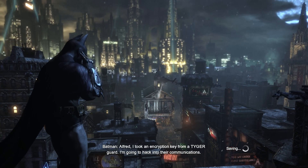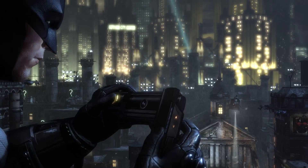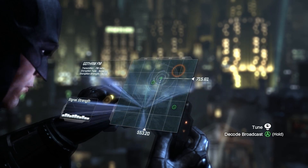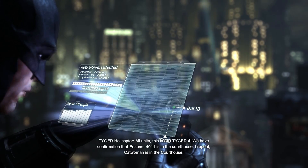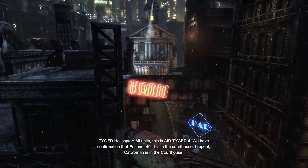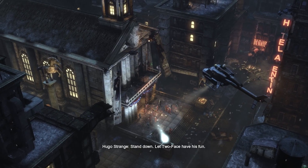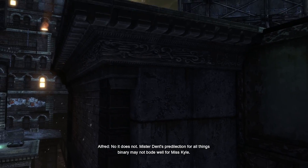Alfred, I took an encryption key from a tiger guard. I'm going to hack into their communications. Here we go. Do I have to — oh, I remember this. That's the decal, sorry. I'm trying to read what's on the screen. I have no idea what's happening. That doesn't sound good. No, it does not.